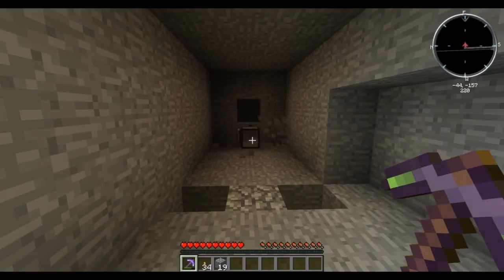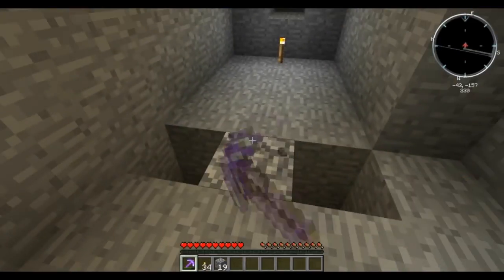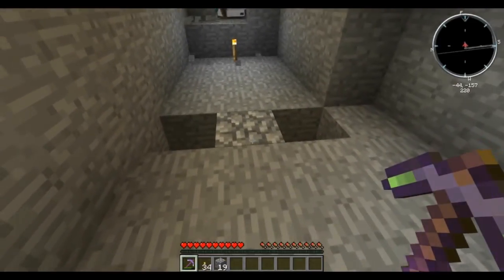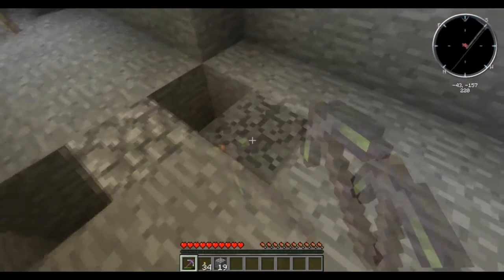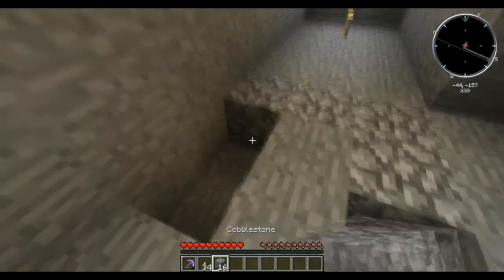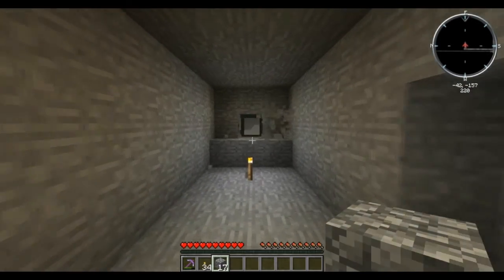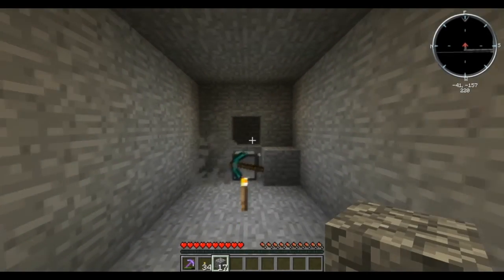There we go, see — he placed the torch. What I think I'll do is add floor detection so he can at least place something you can walk on. It might end up being down the middle, and he'll use the stuff he's picking up for that.